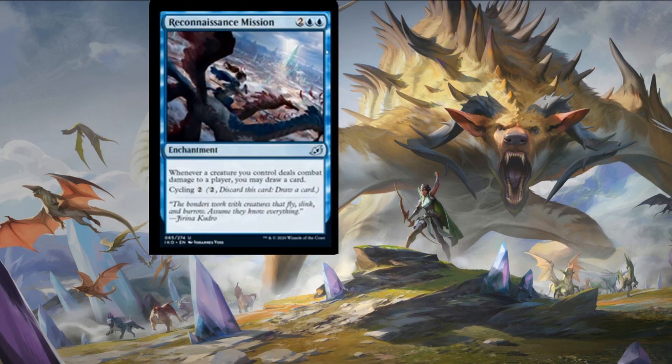Next up we have Reconnaissance Mission — two colorless and an island for an enchantment. Whenever a creature you control deals combat damage to a player, you may draw a card. Compare this to Coastal Piracy in Eighth Edition — it was a rare and it was a bomb. This card costs one less and now has the cycling clause — maybe an example of power creep, but it's a great card if you can get through that damage. Any creatures with evasion or cheeky combat tricks like ninjutsu — looking at you, Yuriko — will definitely find a home in those sorts of decks.